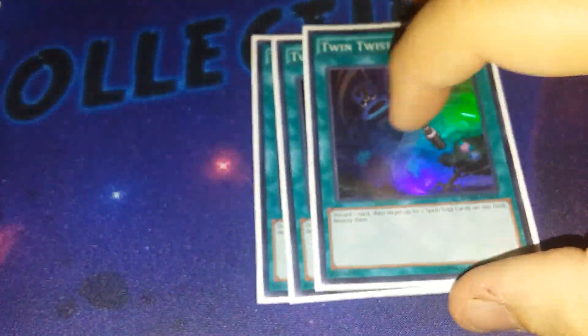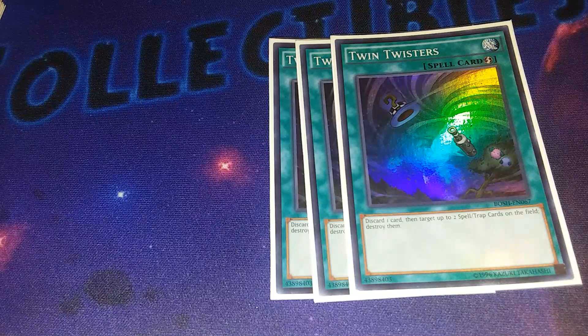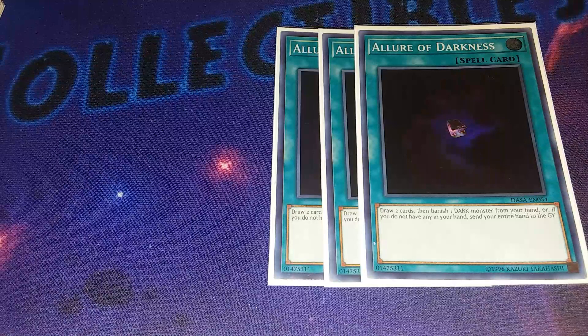Back into your disruption spells and draw power. I main deck triple Twin Twisters for Altergeist and Draco, because those decks are brutal. For draw power: triple Allure of Darkness. Basically your entire deck is dark, so I didn't see any reason not to play Allure at three.